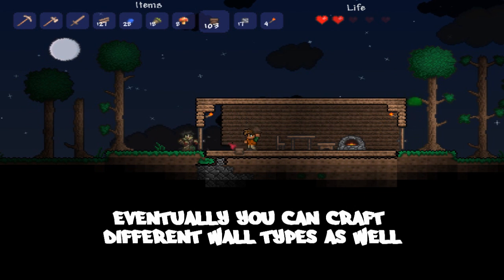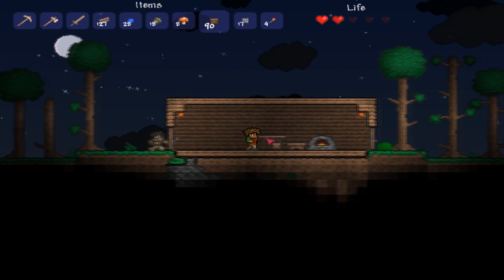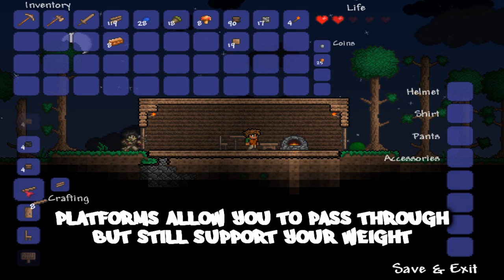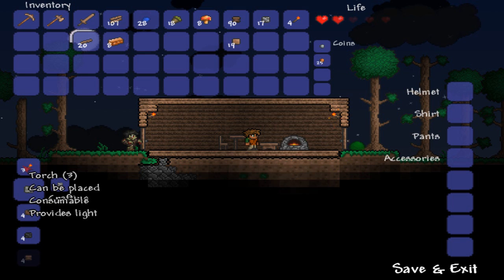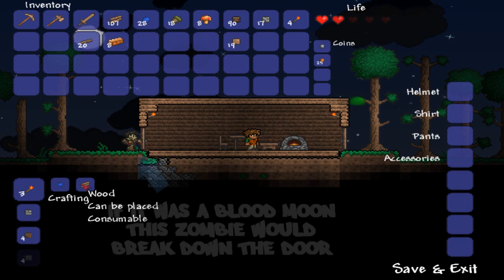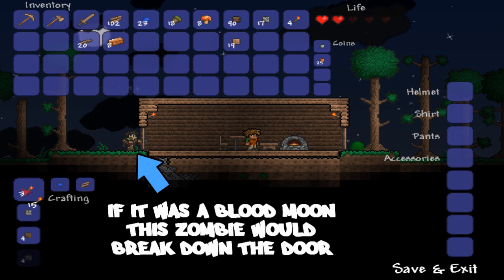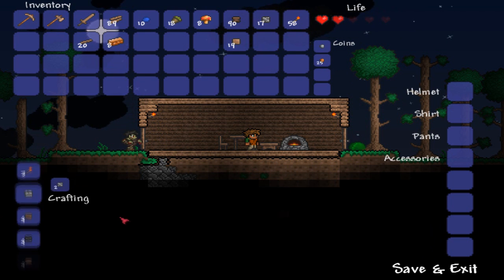Obviously we're just having simple stuff right now because it's the very first day, but hopefully we're going to have some super elaborate stuff. If you guys have any ideas you want to see done, you can leave them down below — I read all my comments and respond to any questions that are worth answering. We got 28 gels from killing all those slimes today — that is a lot. Let's make a bunch of torches so we don't have to worry about it. We've got 58 torches now.